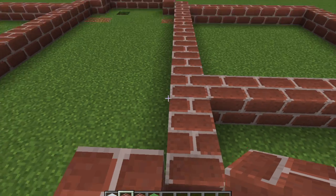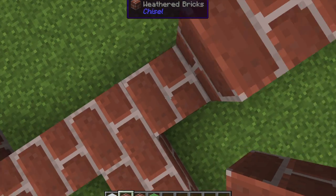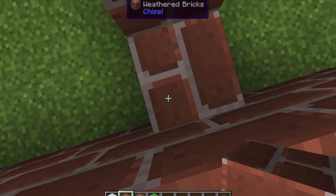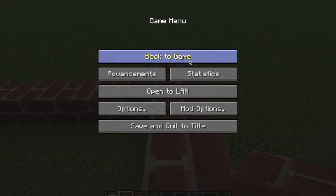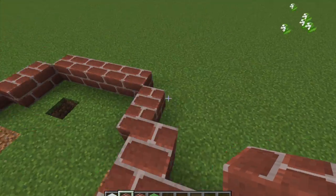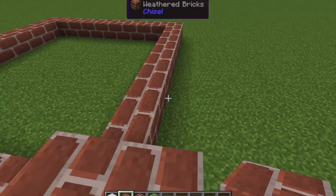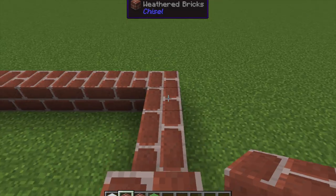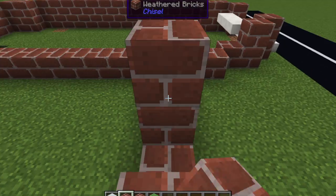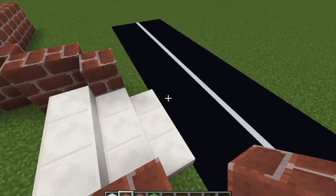There's one mod in particular that I was really excited about when building this — the Village Life mod, I believe it's called. It adds actual villagers with more personality: they all have different opinions of you, you can trade with them, talk to them, have relationships. Basically you can make a life simulator. What I want to do is have actual people walking around doing things in their lives, not just a bunch of random villagers, which I see a lot of people doing.